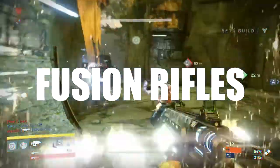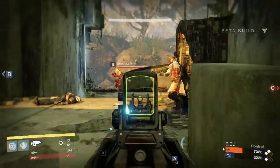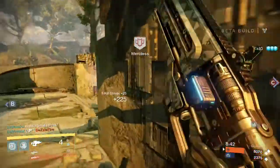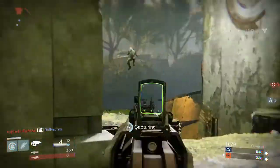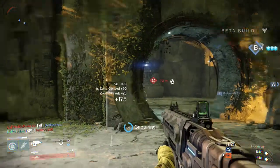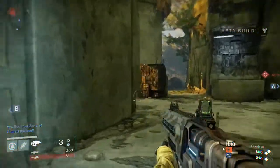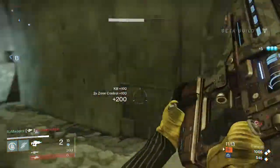Fusion Rifles are directed energy weapons for close quarters combat. The rate of fire is extremely low due to the charge-up, but if you hit your enemy they will quite literally turn into dust. The damage is extremely high but with low range, though better range than the shotguns. They can be considered lower fire rate but higher range shotguns, and I often find this to be a good trade-off. The magazine capacity is between 5 and 7 rounds, and you can easily take down multiple enemies with one magazine.